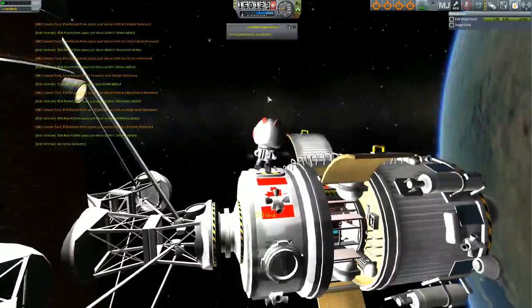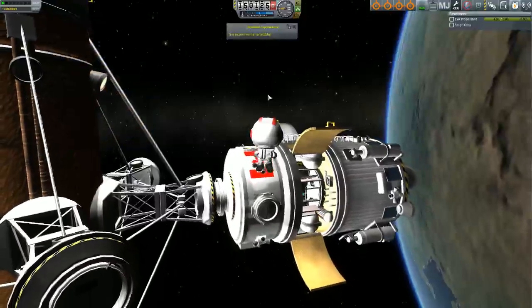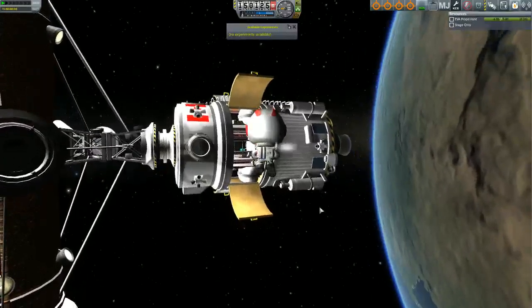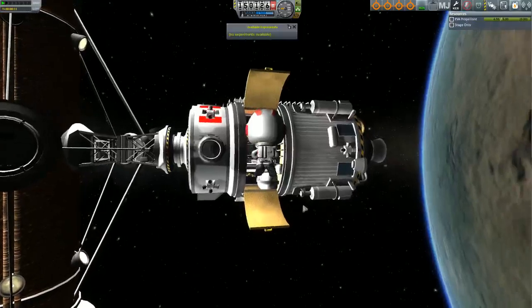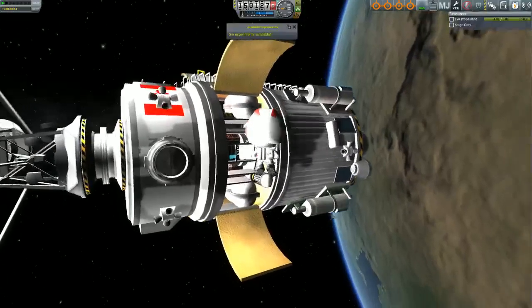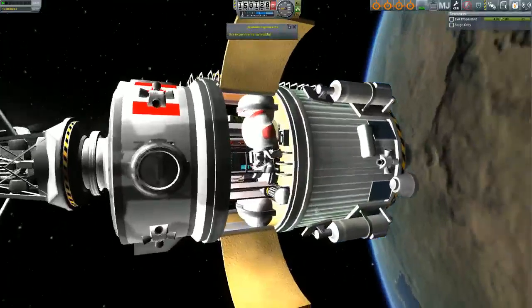Let's go over to the science bay. Oh, and if anyone from Squad is watching — these little capsule pods, thank you. I really like the big one because I can do this: no bouncing around trying to collect my science. Just get close, and I got a little sectional ladder there to grab. There we go.